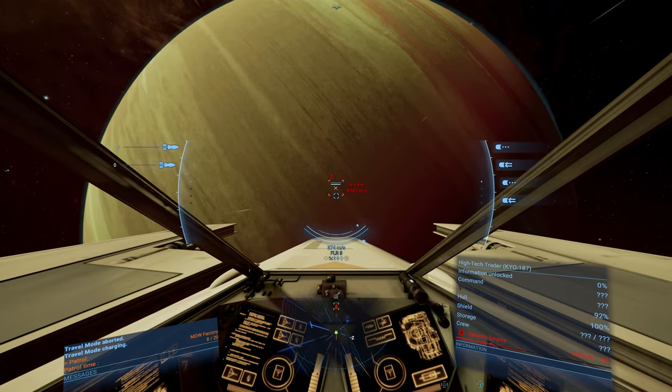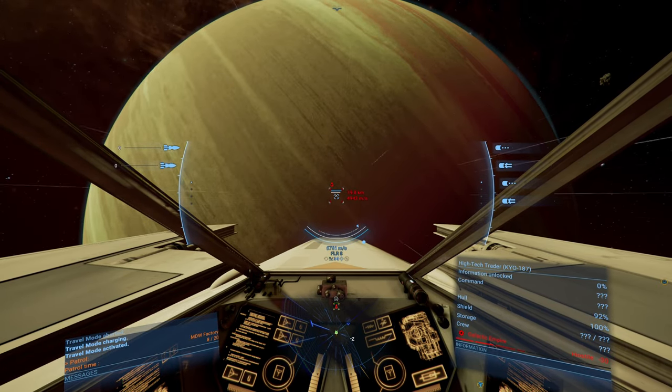I'll just stay here and if something jumps through that gate I'll engage it. Like a freighter — Imperial. Don't want to get too close to a Star Destroyer, but that freighter is going to be mine. He doesn't realize it yet. I can handle that, but not an Acclimator — no bloody way, not by myself. Why did I jump out of traveling there? Can we still catch him? That's going to be tight.